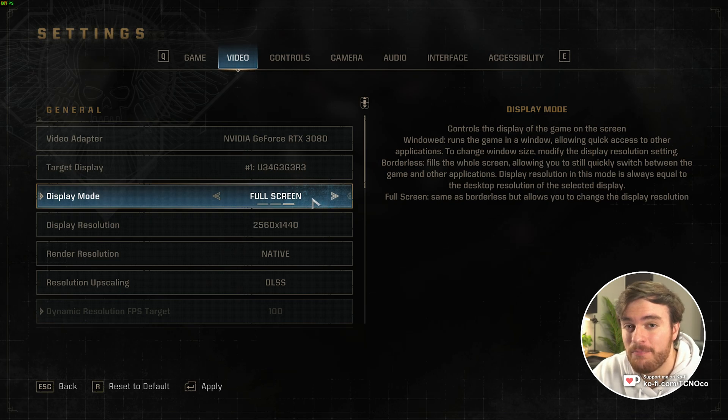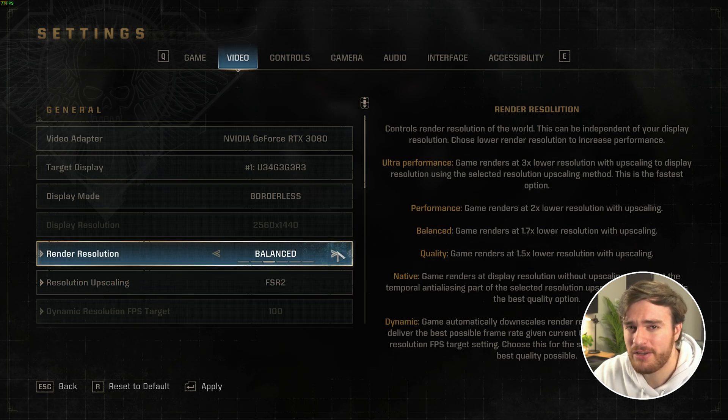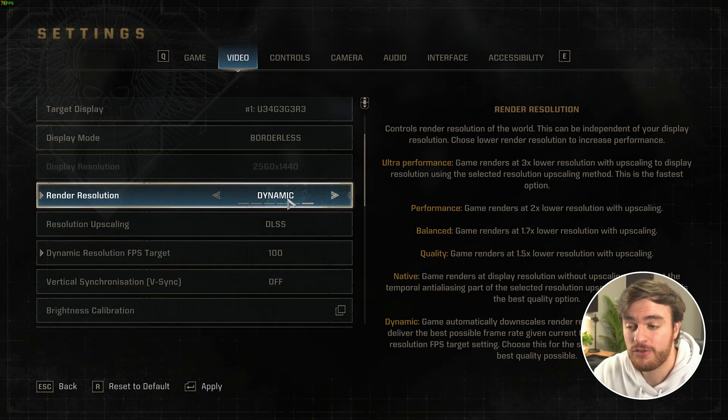Borderless and fullscreen are both good options, but I'd recommend choosing fullscreen, especially on Windows 10, for better input latency. Display and resolution should match your display, and the render resolution should be set to native throughout general gameplay. But if you choose to use DLSS or FSR2 — just stay away from TAA — you can crank this down to quality or balance, where you'll see a good improvement in FPS with almost no impact on visual quality. Moving to performance, you'll see a slight hit, and all the way to ultra performance, textures will just melt away. Performance is as high as I would go with this render resolution option if you have FSR2 or DLSS selected; otherwise, choose balance for the best middle ground. I wouldn't recommend setting this to dynamic and choosing an FPS target, as it just doesn't seem to work all that well. You'll get a more consistent experience by choosing a solid option for your render resolution.